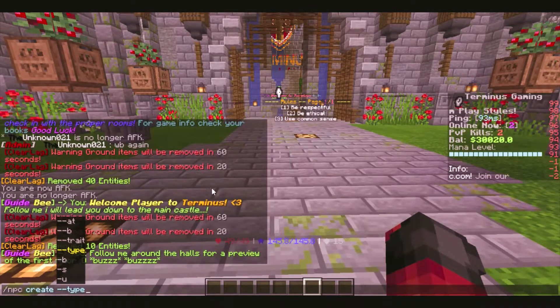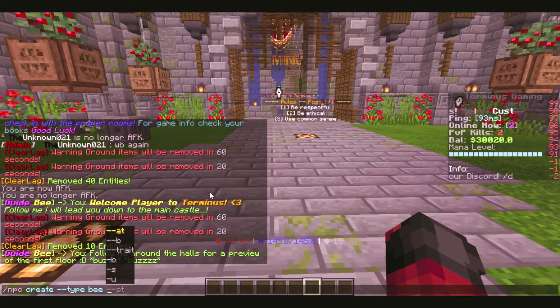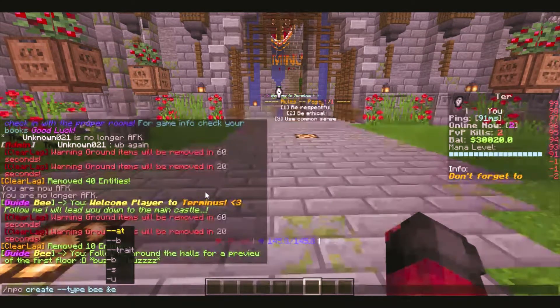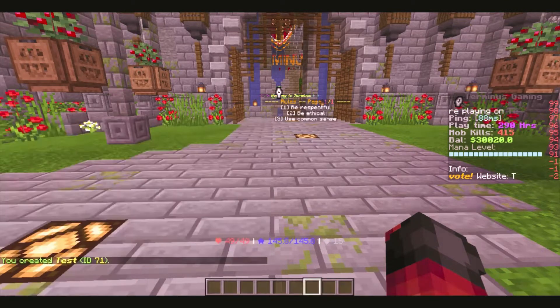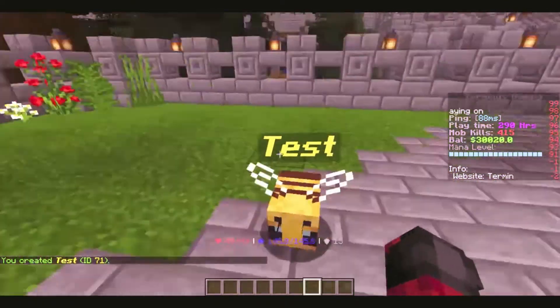Or you could give it a trait like a zombie, so it'll follow people around and attack them. For this instance, let me just create a bee, just like my little guide bee. Using some color codes — you can easily find these just by Googling it, it is a very simple list of color commands — I'll go ahead and give it a simple yellow color with E and make it bold and italics. I'll make him my little test guy and go ahead and create my little test bee here.